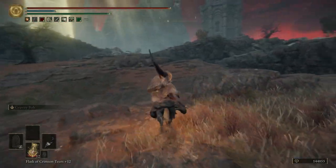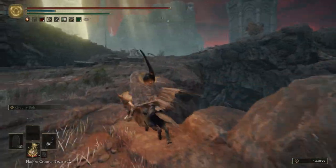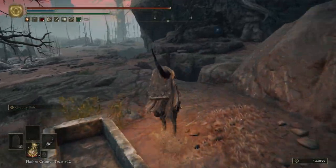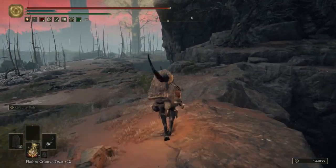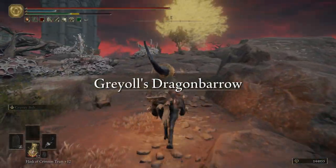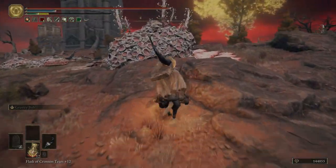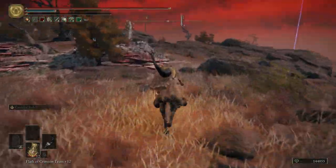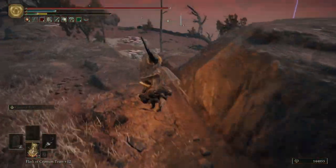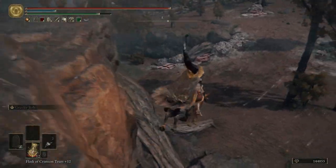I'm actually really close to where I was before — this is where you can jump across to get to the dragon area. It's bringing back episode one flashbacks. I jump over this way and hug the right side; I can see why I never found this before because normally I just head straight to the grace and then to the fort or tower — I never go up this way.